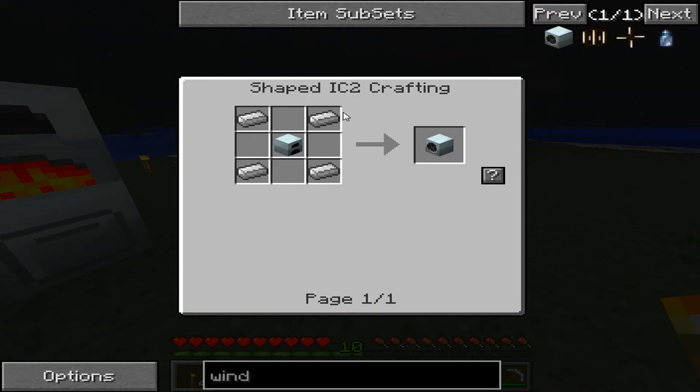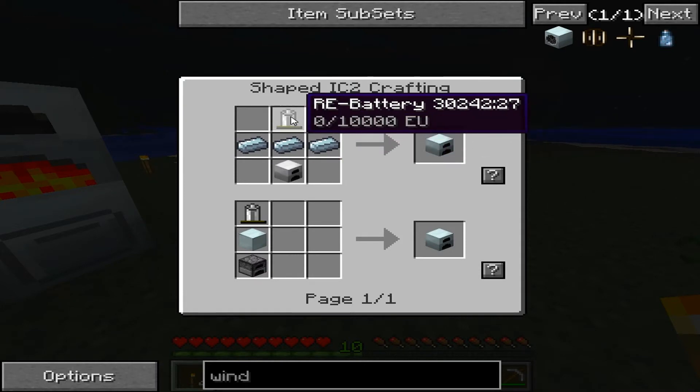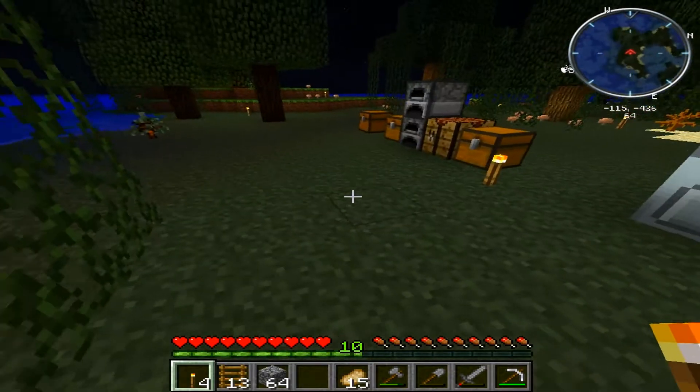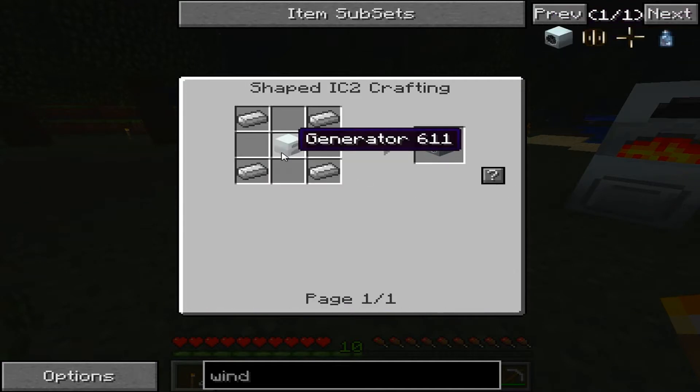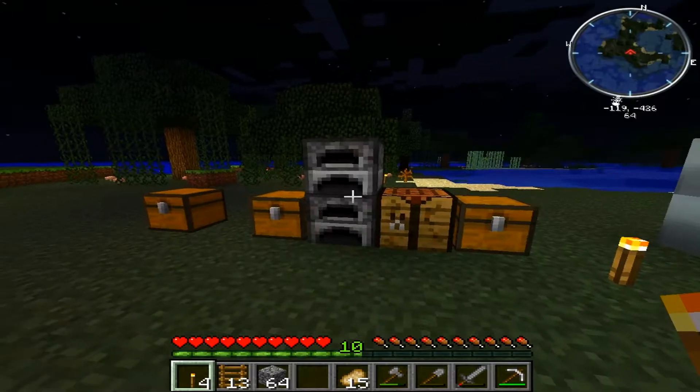Essentia — I don't know what that is. So a generator with an iron ingot — that's possible too. But what is it? How do you charge it? I'm going to look into this windmill. I'm going to see if I can get one made and see what happens. Maybe we can figure out how to use it.